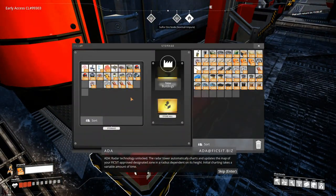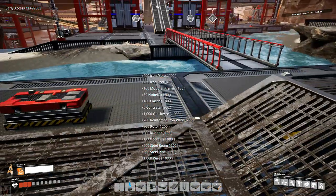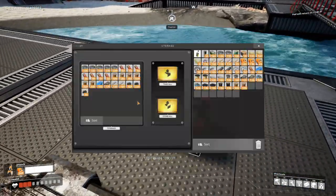Radar technology unlocked. The radar tower automatically charts and updates the map of your designated zone in a radius dependent on its height. Initial charting takes a variable amount of time, so it depends on its height, which I can completely understand.